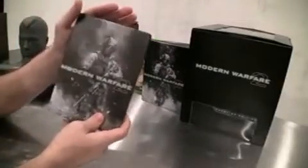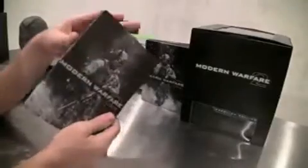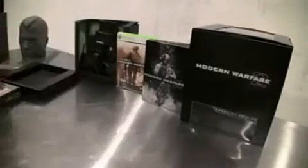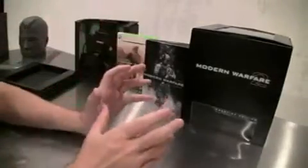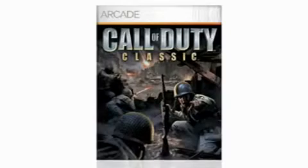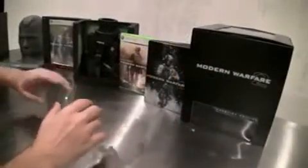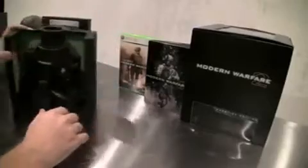Also inside is the Steelbook itself that has the custom artwork. You can see the metallic, cool collector's finish just for the Collector's Edition — you won't be able to find this anywhere else. Now inside this, which we don't have here because they're still getting printed, you're going to be able to get a token that allows you to download the original Call of Duty on PC. That's going to be coming out for Xbox Live Arcade and PSN.